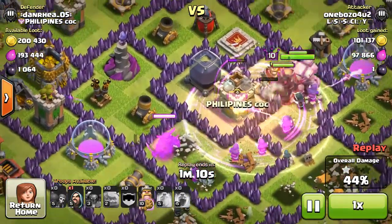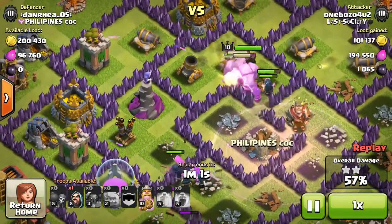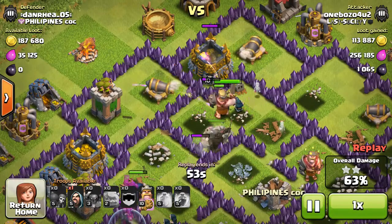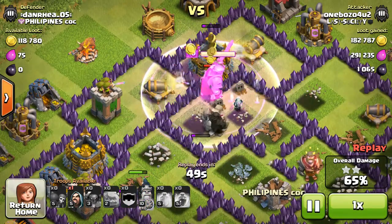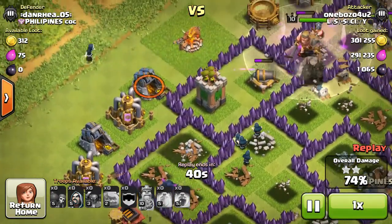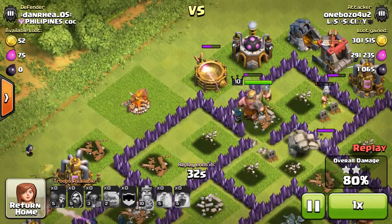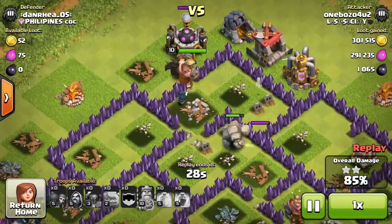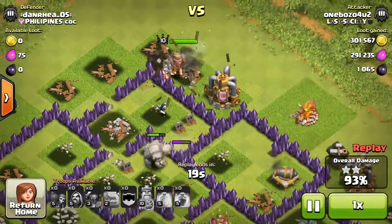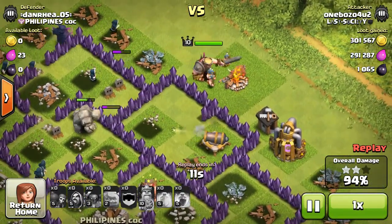My troops are working toward the middle. This PEKKA heads toward that mortar but gets wiped out by the wizards. I've got my king going up top with the golems and wizards. I give my king his ability and he breaks through that wall. Over here my PEKKA and wizards are going to town on everything. I dropped my last wizard to kill the stuff on this side, so when they break through the wall the PEKKA goes up toward this cannon — remember, the PEKKA goes toward the closest available target and sometimes they wander off, so you really have to clear the area to direct your PEKKAs.